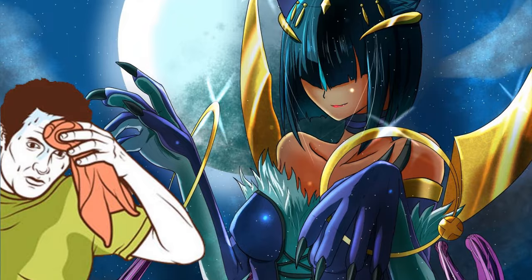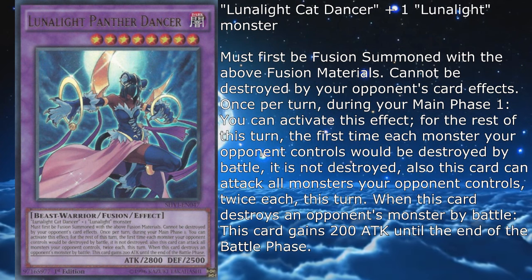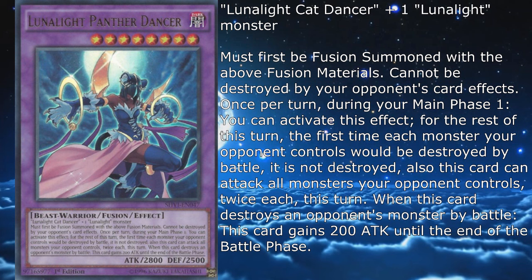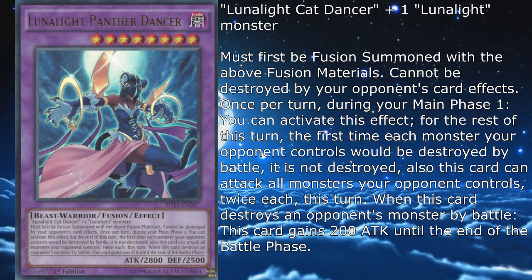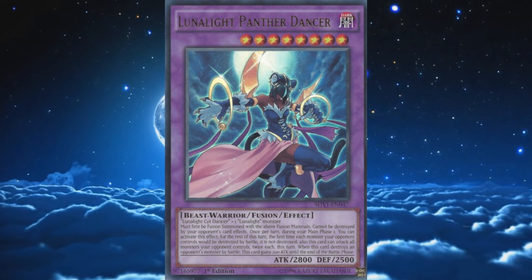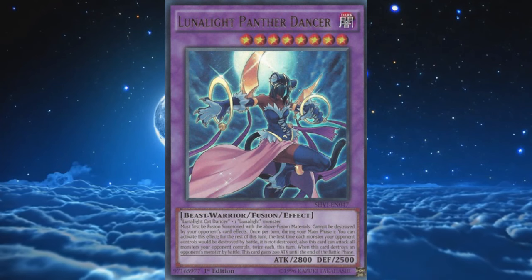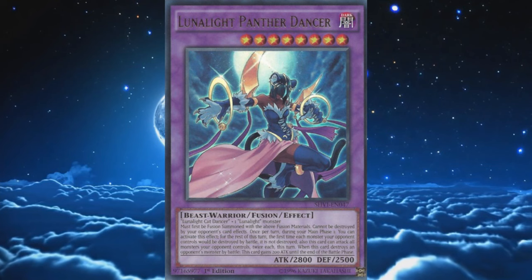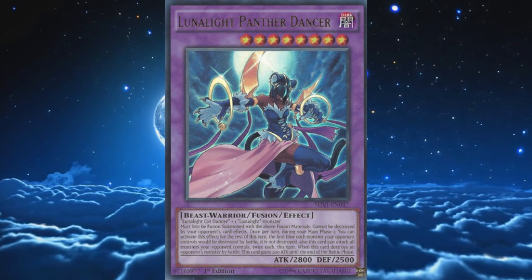Cat Dancer is a great card, but in combination with another Lunalight it becomes an even nastier card — that being Lunalight Panther Dancer. It's a level 8 with 2800 attack and 2500 defense, requires Cat Dancer and another Lunalight monster as materials, must first be fusion summoned with said materials, cannot be destroyed by your opponent's card effects, and once per turn during Main Phase 1 you can activate this effect: for the rest of this turn, the first time each monster your opponent controls would be destroyed by battle it is not destroyed; also this card can attack all monsters your opponent controls twice each this turn. When this card destroys your opponent's monster by battle, this card gains 200 attack until the end of the battle phase. Panther Dancer is inherently better — same double attacking effect, but with more attack points, gaining 200 after each fight, and not requiring a tribute to activate it. It's immune to destruction effects. Here's where Kaleidotrick's dumping effect comes into play: load up the graveyard with Cat Dancer, then use Wolf's effect for a quick miracle fusion into Panther.